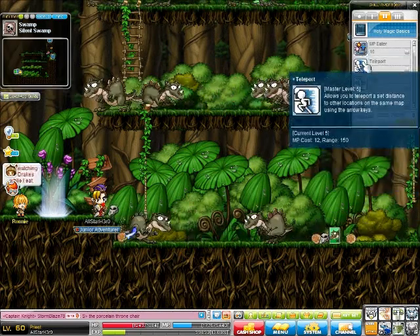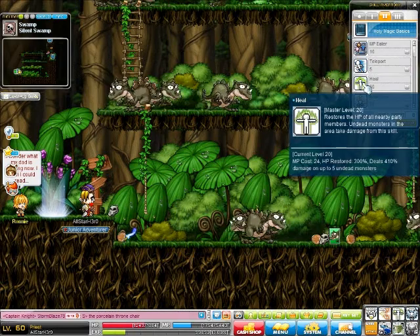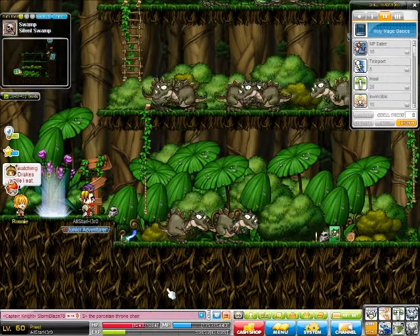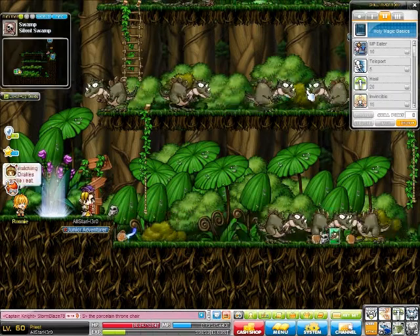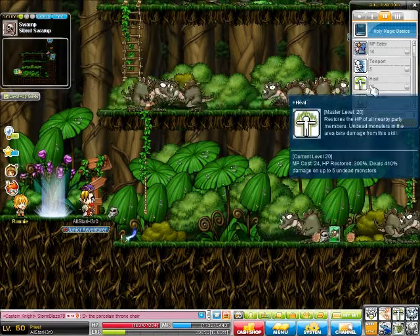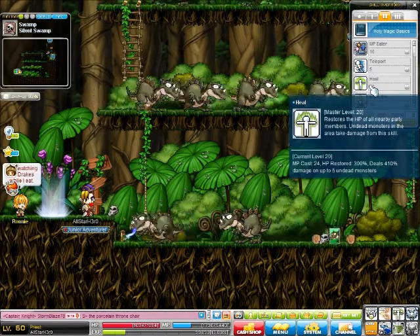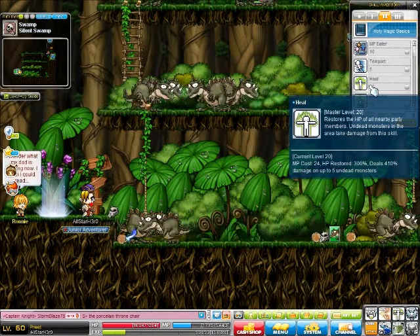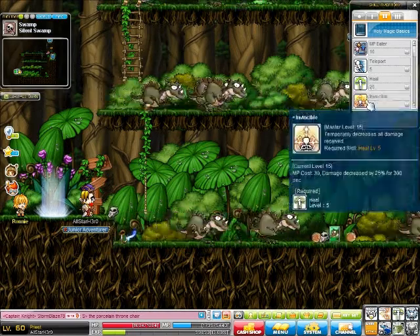Then you have Teleport, which is a quick way of moving around — it's the Magician's movement skill. Next is Heal, the Cleric's main skill. Look at my HP — I healed myself. It also heals nearby party members and does damage to undead. It does 410% damage onto 5 undead monsters and restores 300% HP, which I think means 300% of your magic damage as healing.